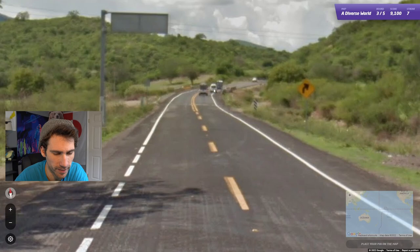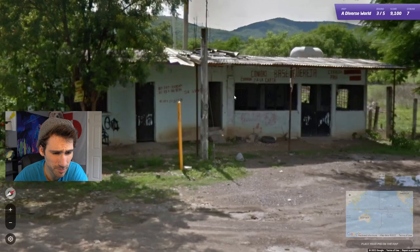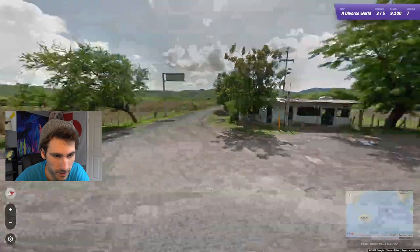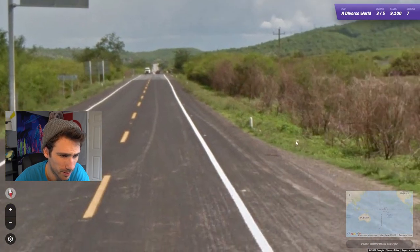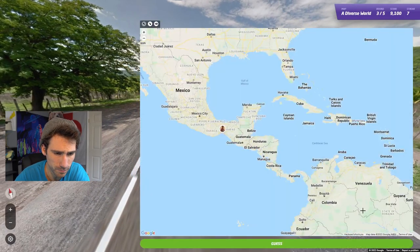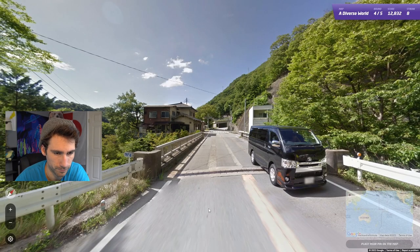But this one — we've got yellow center lines, we're going to be driving on the right side of the road. This one seems pretty difficult, actually. We've got Spanish or Portuguese, I don't really know for sure. Oh, these are Mexican bollards, which are white and black on the bottom. This looks very tropical. So I'll go South Mexico.